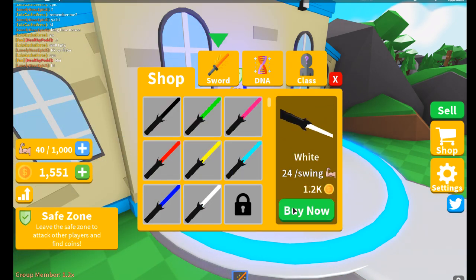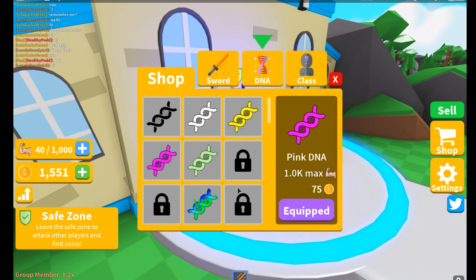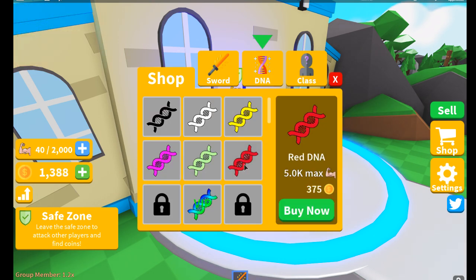Thanks to Austin's code. I'm actually gonna go save up for some DNA right now — we're gonna go use some of this money and cash on DNA.